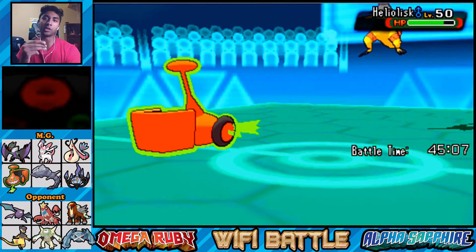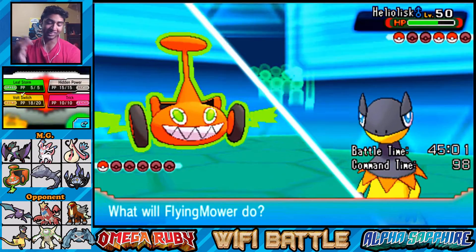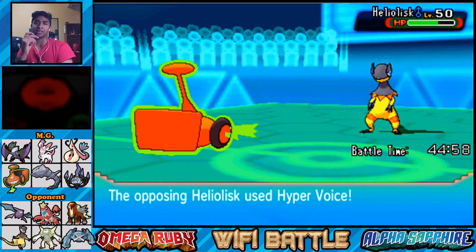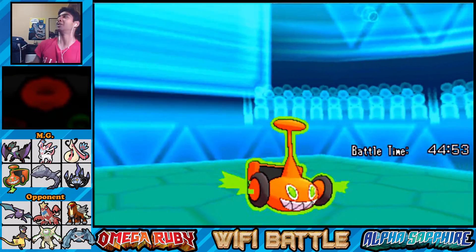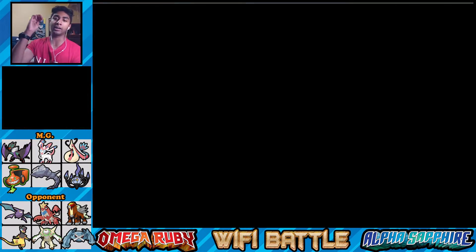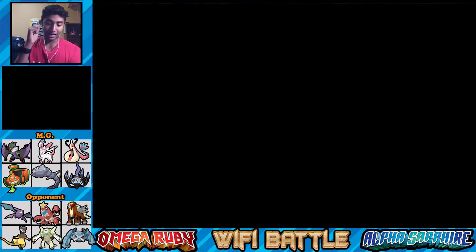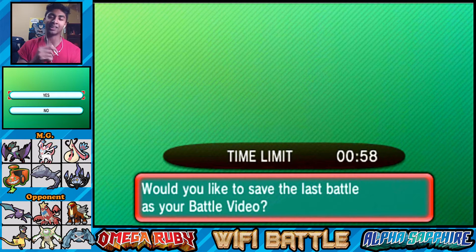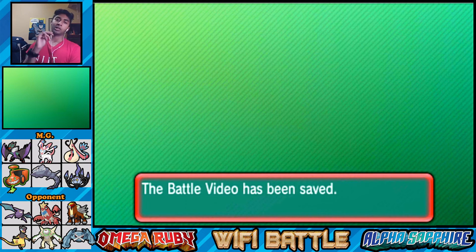They go for Heliolisk - I don't know if it has Volt Absorb. They get Hyper Voice off and that's going to take us out since Rotom doesn't have much defense. That is going to be the game. I made some bad plays but I'm getting used to this team now. Next battle I will win - I can 99% guarantee it. I'm used to the team and the Choice items, and I have a strategy now. Save your losses too, not just your wins! If you enjoyed the video, hit that thumbs up, subscribe - peace!